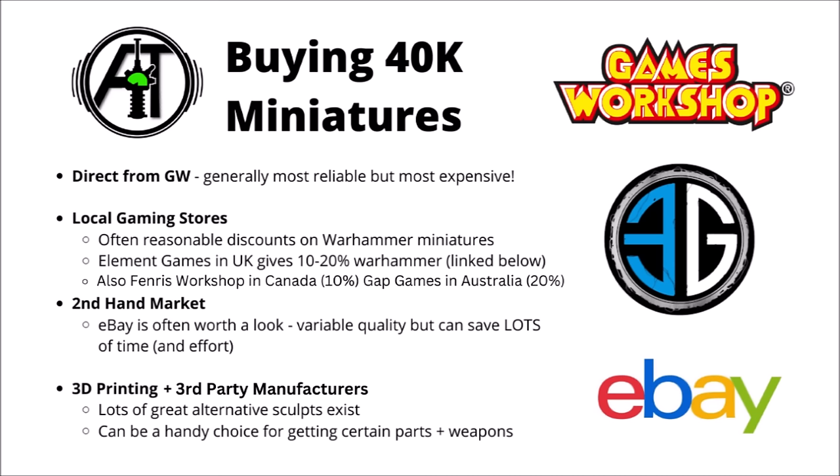When buying Warhammer kits, there are plenty of ways to get your hands on things other than directly from Games Workshop. Most people tend to do their buying through local gaming stores or ordering from online retailers in their country, usually giving pretty decent discounts on Games Workshop stock prices. For example, Element Games in the UK usually gives around 10–20% discount, linked in the video description below, and there are places around the world like Fenris Workshop in Canada, Gap Games in Australia, or Noble Knight Games in the USA — all linked in the video description. If you did happen to pick anything up after clicking those links, it helps support the channel at no extra cost to yourself.